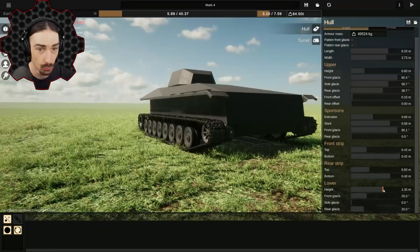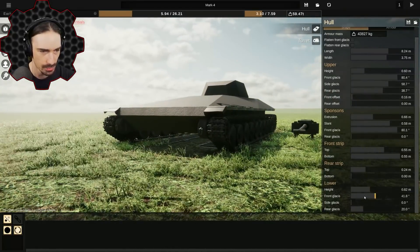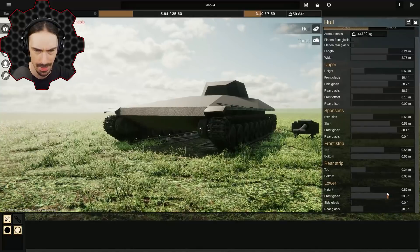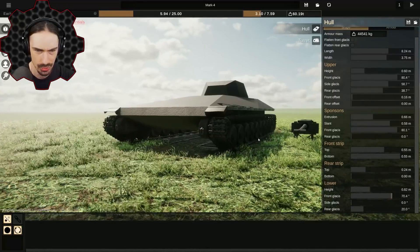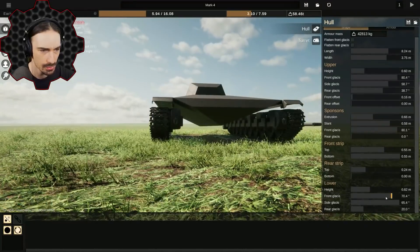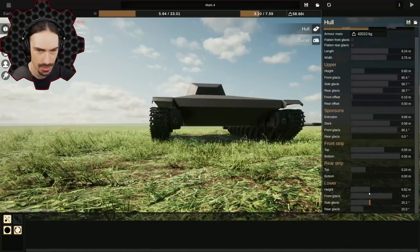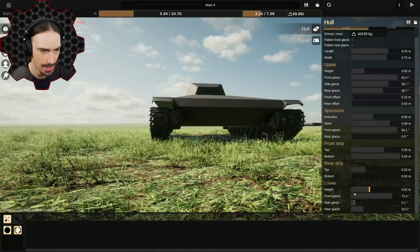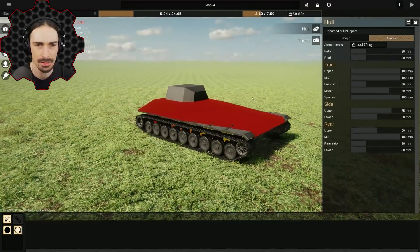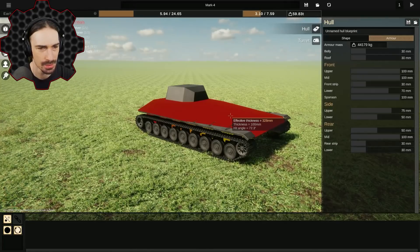Whoa, what's this lower section? Okay, that dramatically affects the space we have in there. That makes sense — we want any shells that hit the front here to be deflected down into the ground. Oh, that is so interesting. I'm gonna leave that pretty much flat. Let's take a look at armor.